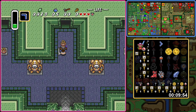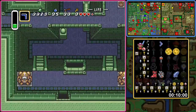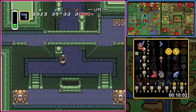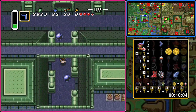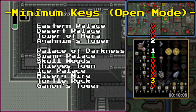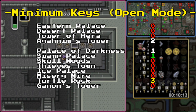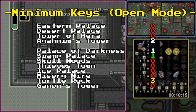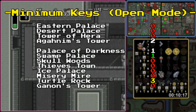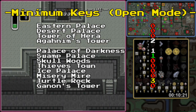The first thing to note is the importance of knowing how many small keys a dungeon requires in order to be completed. Most trackers will tell you a dungeon's total number of small keys, so finding out how many you truly need comes with experience. Some examples of this include: for Swamp Palace, there is only one small key to find, but it is required to get past the very first room. While for Palace of Darkness and Skull Woods, you can get away with finding as little as one and zero small keys respectively.